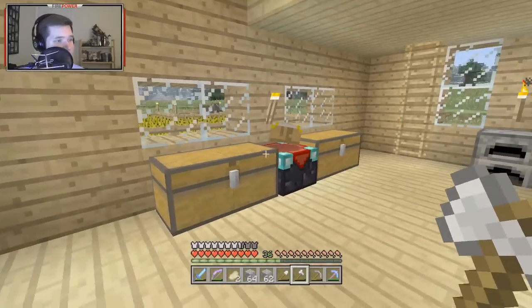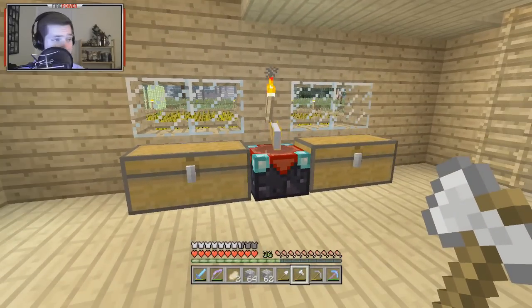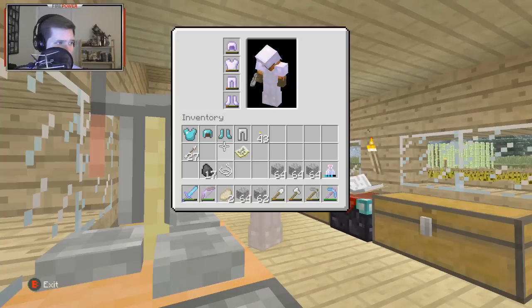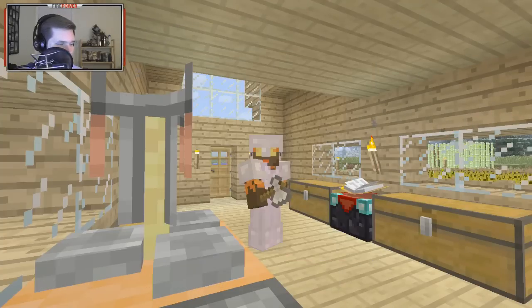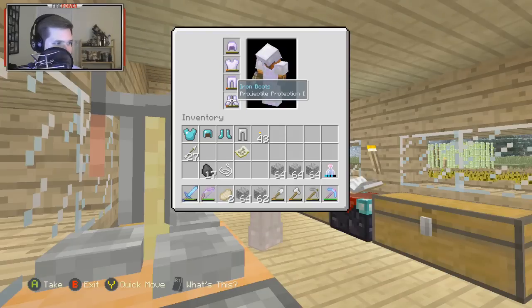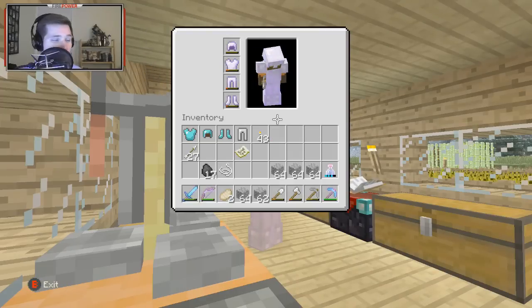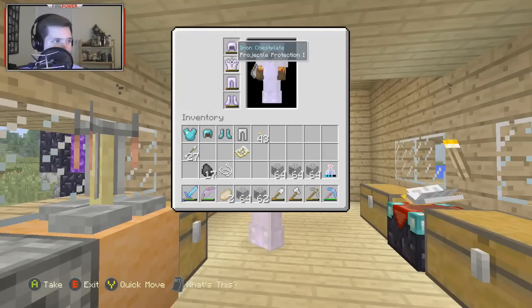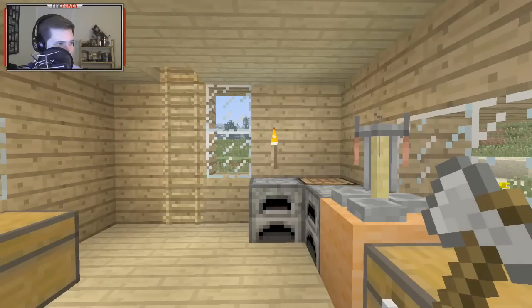Let's enchant this armor — I'm putting level ones on all of them because level ones and twos are sketchy. I don't want to advance levels until I can put up bookshelves and know I'll get something decent. On this set I'm currently wearing, I put a level two on my chest plate and still only got Projectile Protection 1 on all of them. So we're not going to risk it this time.